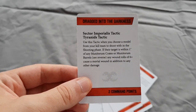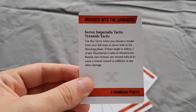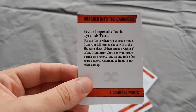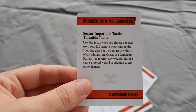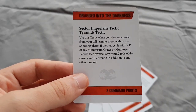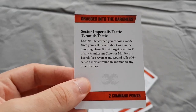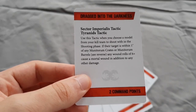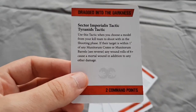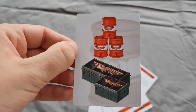Then we've got the environmental tactic for the Tyranids - Sector Imperialis only. Use this tactic when you choose a model from your kill team to shoot in the shooting phase; if the target is within one inch of any Munitorum crates or barrels, any wound rolls of six-plus cause a mortal wound in addition to any other damage. Mortal wounds are always good - it's quite situational obviously being environmental and it costs two command points, but why wouldn't you use it if you have the opportunity? And there are some pretty barrels and crates for everybody.